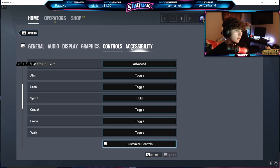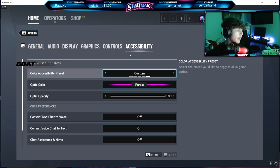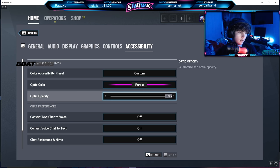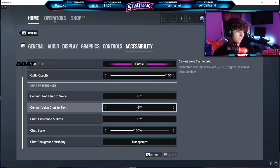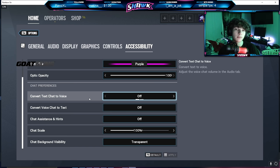That's the end of controls, on to accessibility. For reticle settings I have the purple reticle on 100 opacity. All of the other settings — the voice chat TTS and things like that — I have all off. That's about it for the in-game settings.